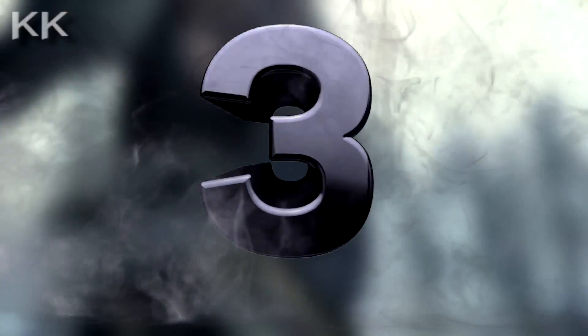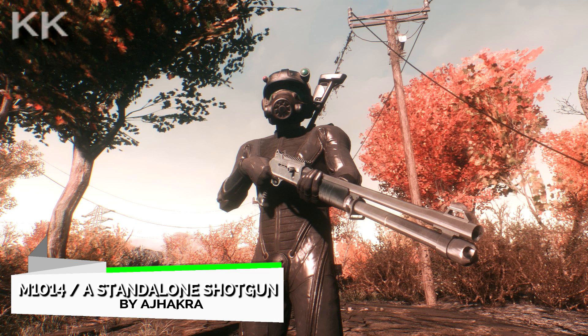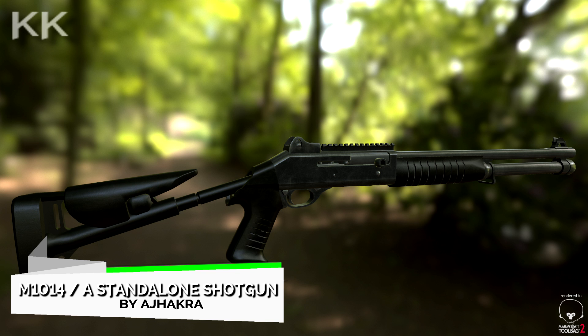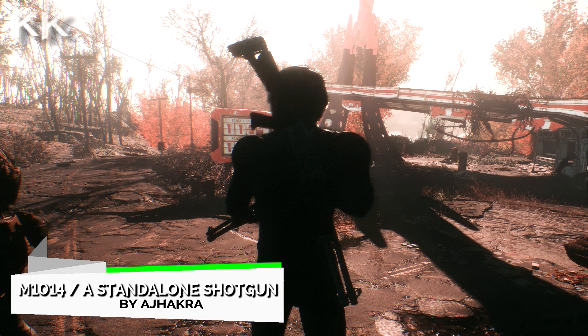For the third spot in this video is the M1014 standalone shotgun. This is a beauty and a beast — probably one of the most iconic shotguns in this video. This mod adds the standalone gun with 1K textures to the Commonwealth, and includes 6 new ammo types to be crafted at the chem station. The modifications for this one are 10 receivers, 2 barrels, 4 stocks, 6 rear sights, 3 front sights, 6 different ammo types, 3 muzzles and 4 different textures. Overall, a very nice shotgun with a big kick and a nice sound. This is going to be 19.3 megabytes of a download.